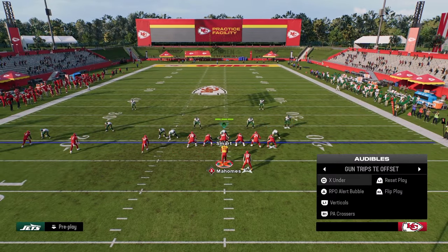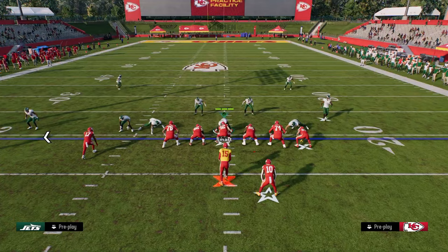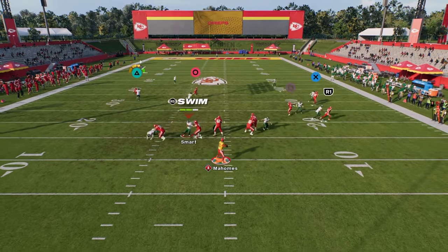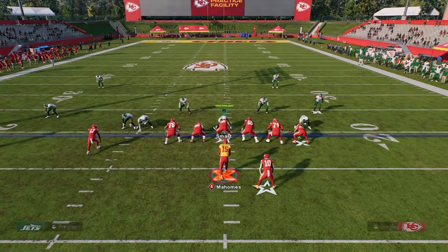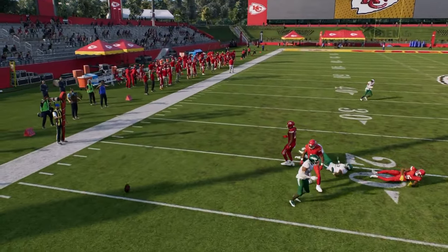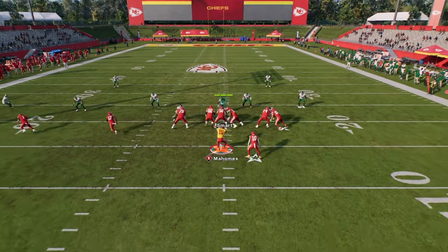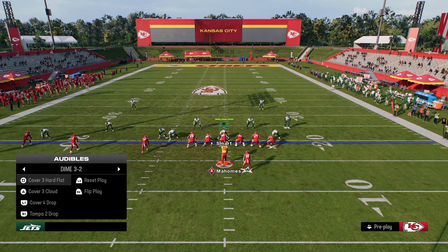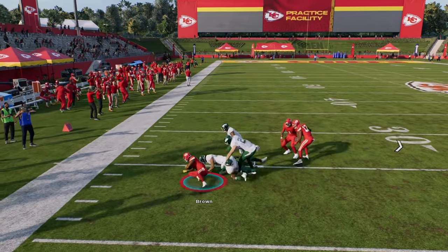One last play worth touching on is X Under with a motion setup. You can incorporate a speed out — when you motion, put the guy on the left on a speed out cut, and that speed out just fries man coverage to the sideline. Then you have a crosser, a slant, and that stemmed tight end route as well. This RPO screen is not the best play against man coverage, but against cover two or really any zone coverage it's still pretty decent. The bubble screen is ultimately probably better, but if they're manning up the bubble and still playing zone, going to something like this is really effective.